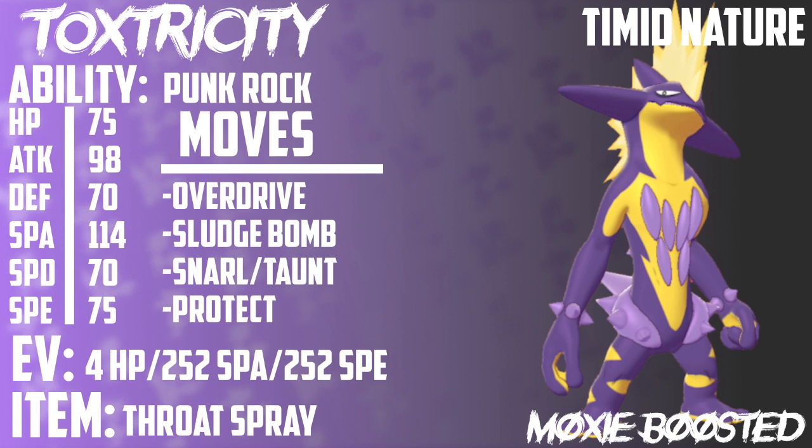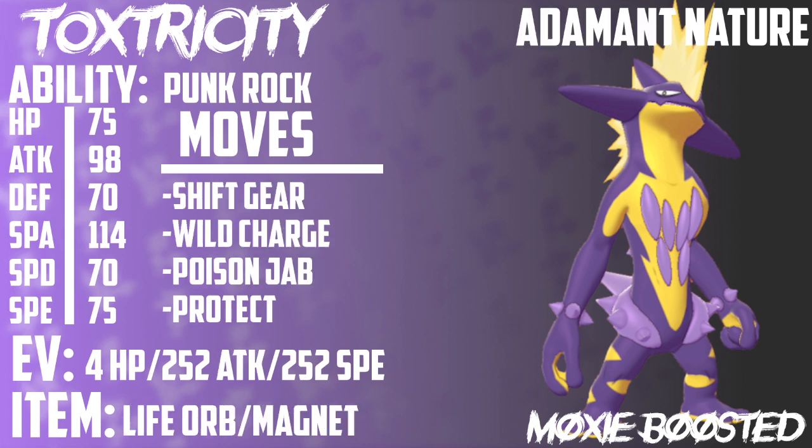If you want to have some fun, I have another set you might want to try out. This is my Adamant Shift Gear Toxtricity set. I was just playing through my game, saw that Toxtricity got Shift Gear, and I thought that was really interesting — I don't see a gear on this thing's body. But this is a really interesting set. Shift Gear is a really awesome move — it's basically Dragon Dance, but better. You get your speed raised by two stages, so it doubles, and you get your attack raised by one stage.